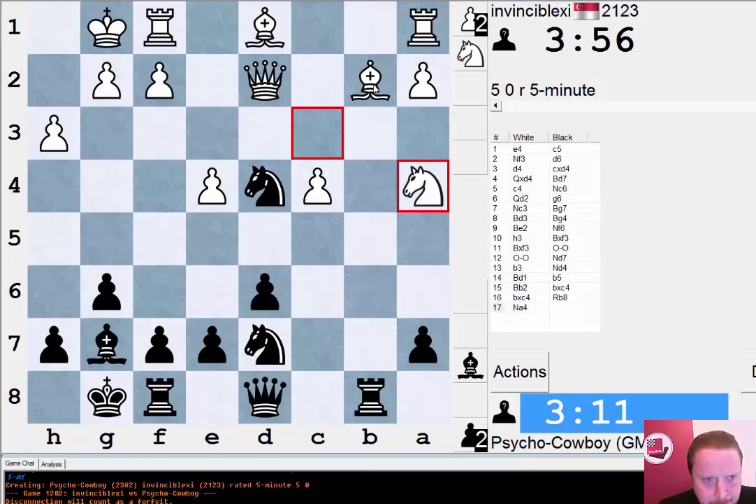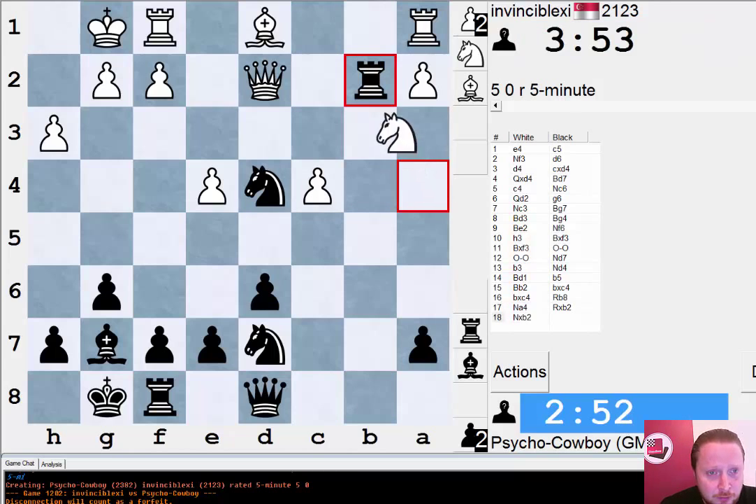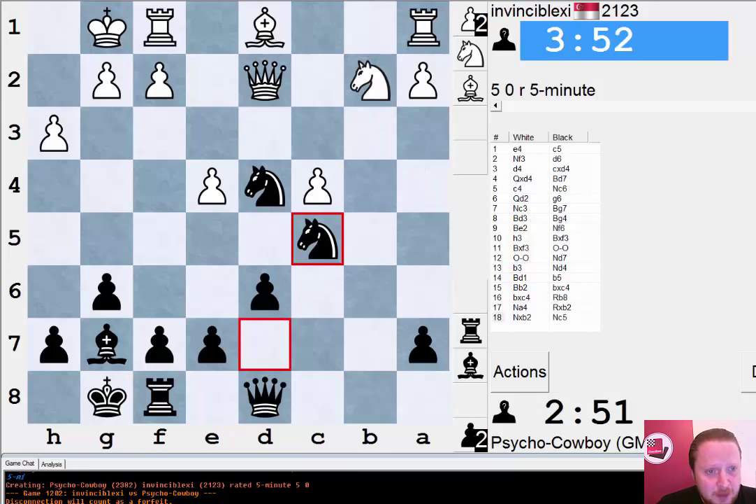Knight to a5 was a good move, otherwise I think he'd be quite clearly worse. I could slightly exchange here with some shady compensation — should we give it a go? Yeah, let's give it a go! This is why I'm called the psycho cowboy and not the boring cowboy. My knights are quite well placed, my bishop's nice, I've got some nice squares. I don't fully believe this sacrifice, but it's interesting, and his dark squared bishop was a lovely piece so it makes sense to swap it off.